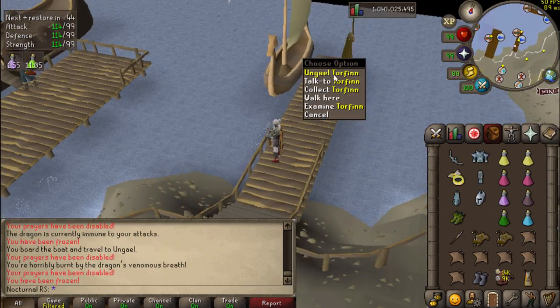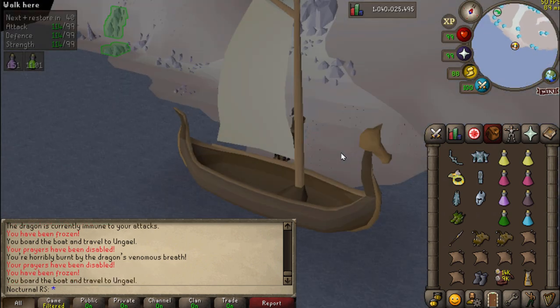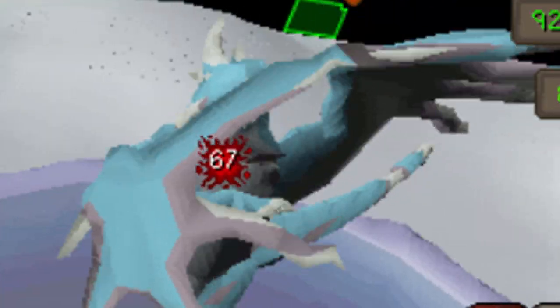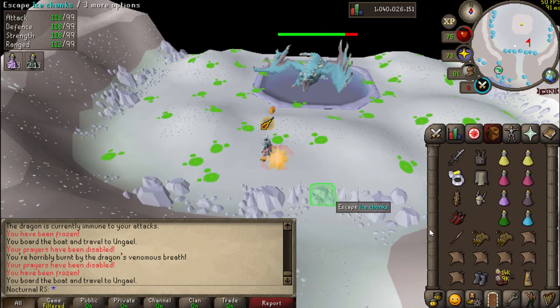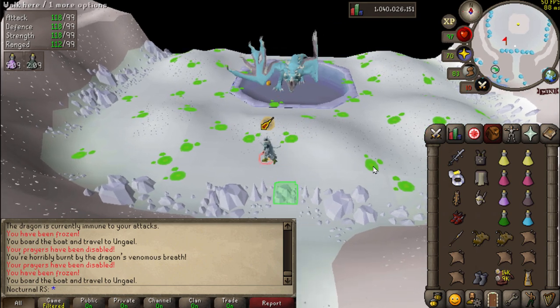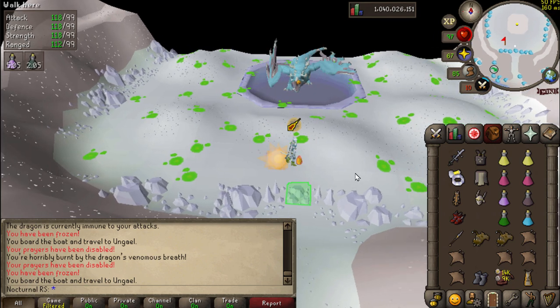We're gonna try this at Vorkath with a seven-way switch — kind of overkill, but we want to see the max potential hit. Big specs please — okay, that's nice. Unfortunately I missed my legs, that's fine. I don't know how to Woox walk with this setup and I don't think many people do — pretty new to this setup.